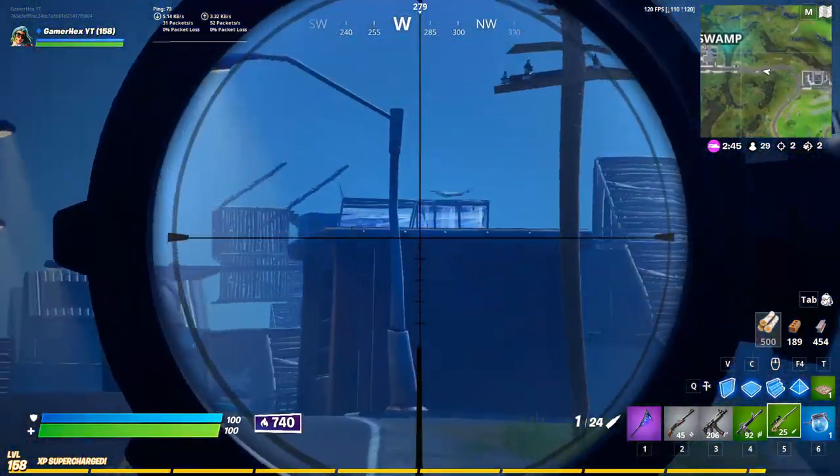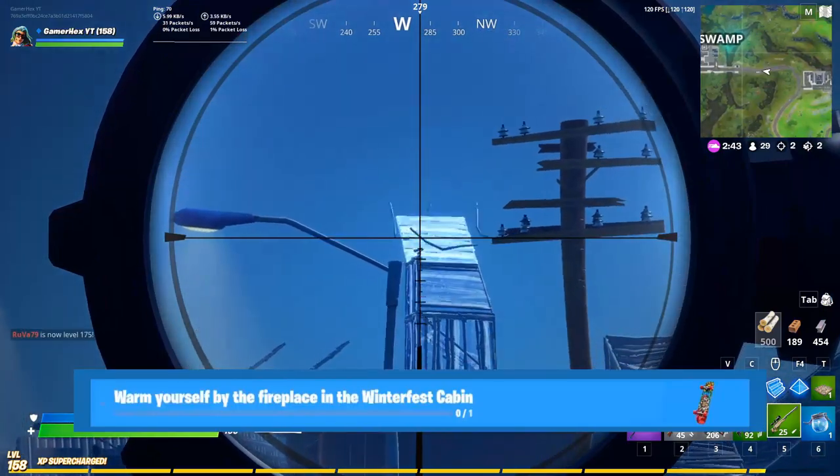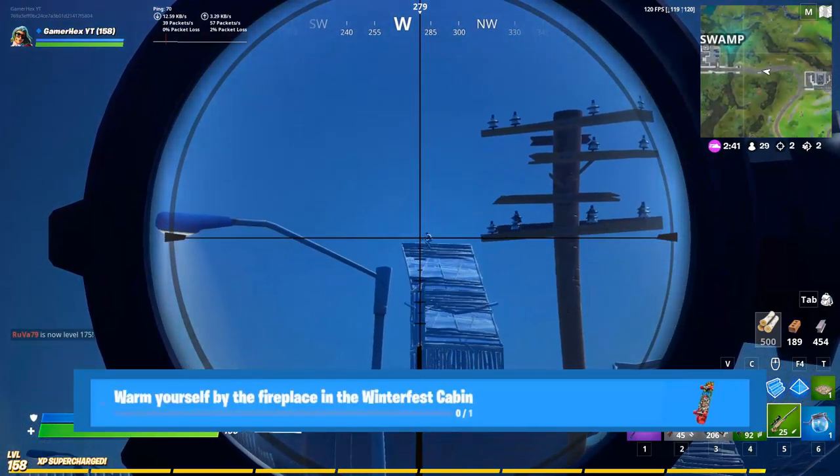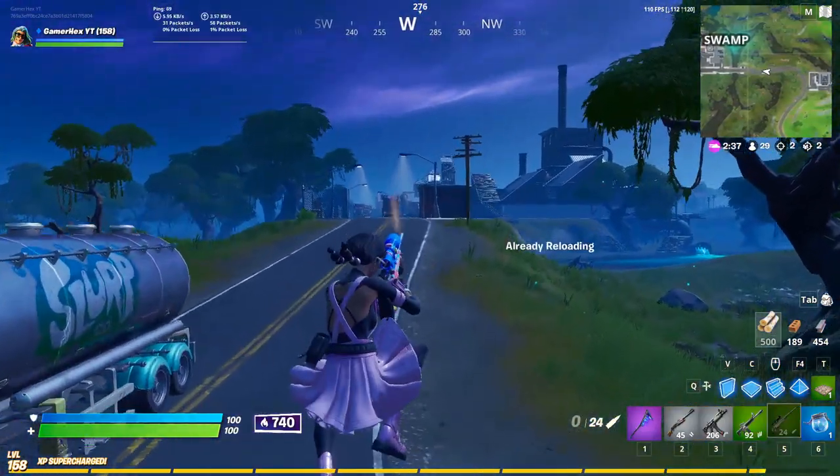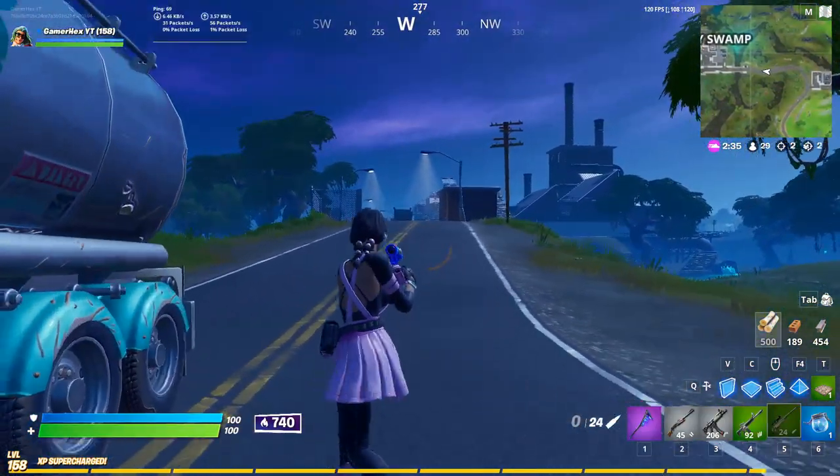The fourth challenge is to warm yourself by the fireplace in the Winter Feast cabin, and as you can see the back bling will be the reward.